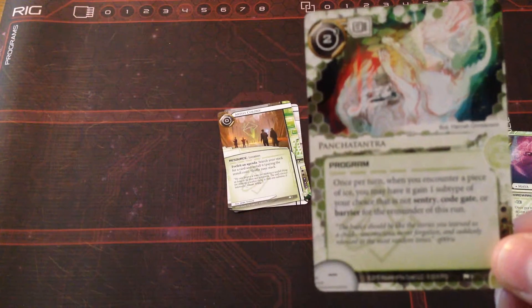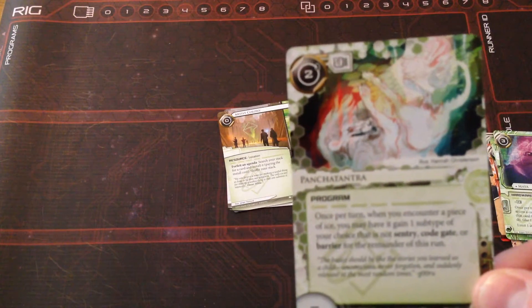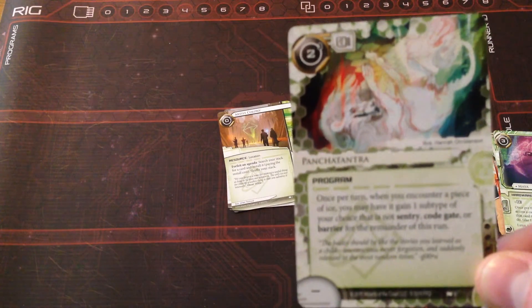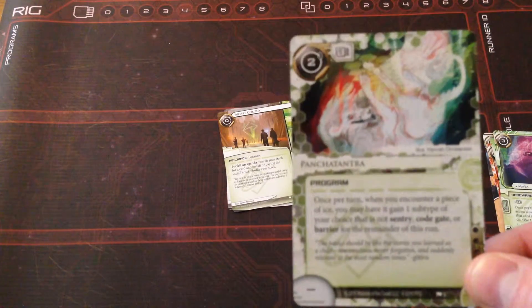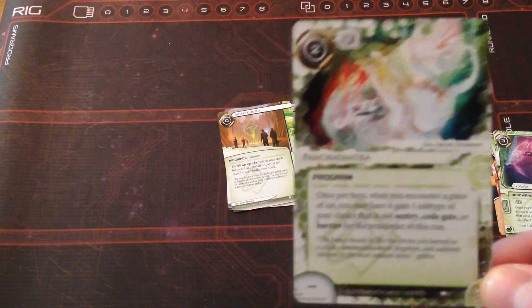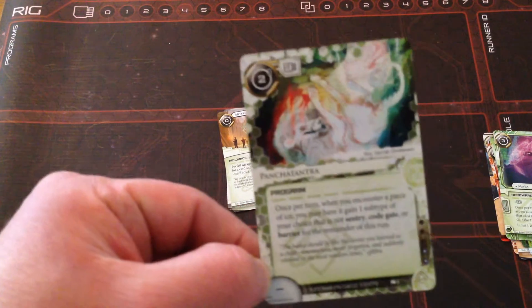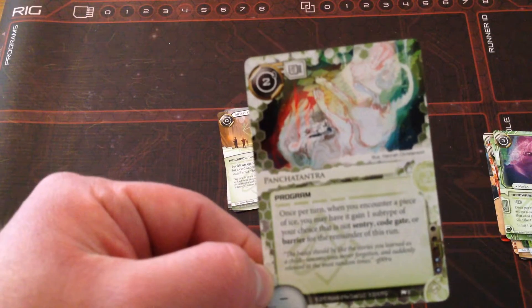Next we have Panchatantra. Once per turn when you encounter a piece of ice, you may have it gain one subtype of your choice — that's not Sentry, Code Gate, or Barrier — for the remainder of the run. So it lets you give ice subtypes like Destroyer or other relevant subtypes. This could be handy, but I think there are other cards that can alter ice types that might be more helpful. It could get some use — we'll have to see.